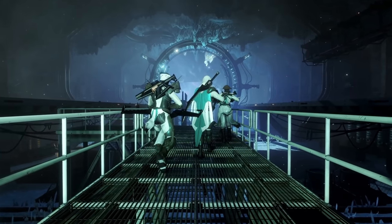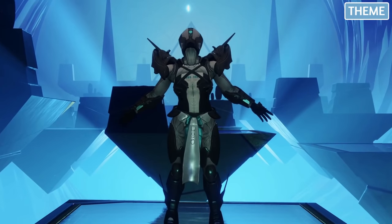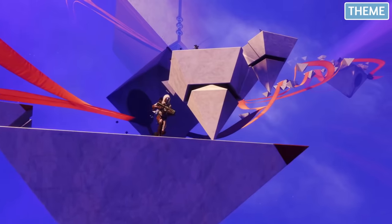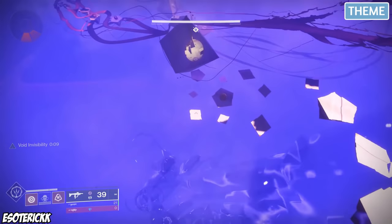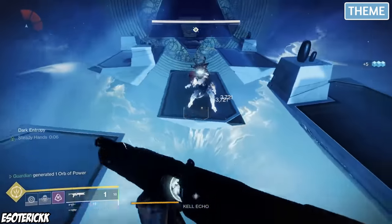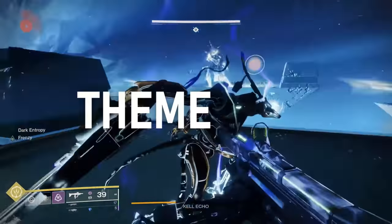Next up, we have Prophecy, a dungeon released during Season of Arrivals during the six-month wait leading up to Beyond Light. The theme is definitely one that is memorable. Bungie nailed the theme of the Nine — it's simplistic, yet beautiful and eerie all at the same time. Rainbow Road is the perfect example of this, and I'd argue it's probably the most visually impressive skybox we have in Destiny, period. The desert transition pays homage to sunset locations, and the boss encounter gives off those Inception/Doctor Strange vibes where the walls mirror each other. I absolutely adore this dungeon's aesthetic and would give its theme an S-tier grade.